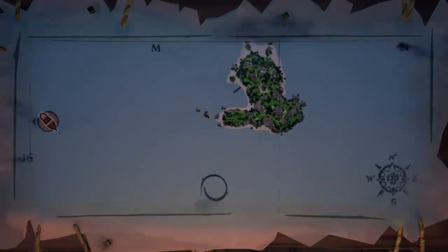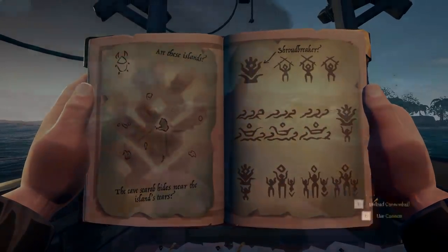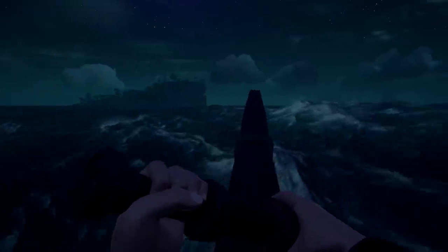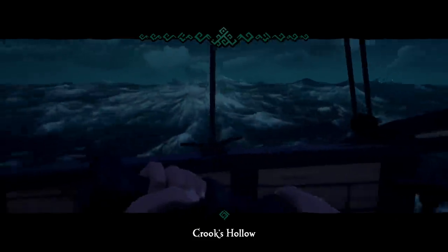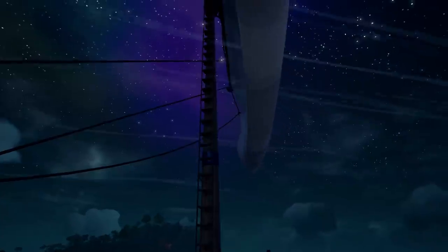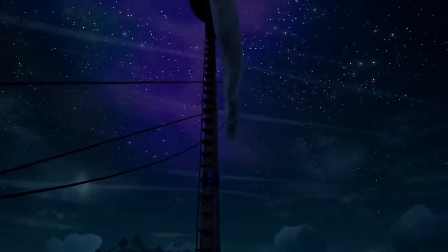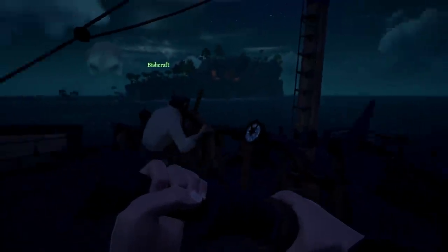Look at this map. Look at that — what happens if it's bigger? Maybe it's down there. Crooks Hollow. Maybe it's one of these smaller ones off to the right. If this is the main island — I'm going to lower the anchor for a second. We've got to find a tear-shaped island.